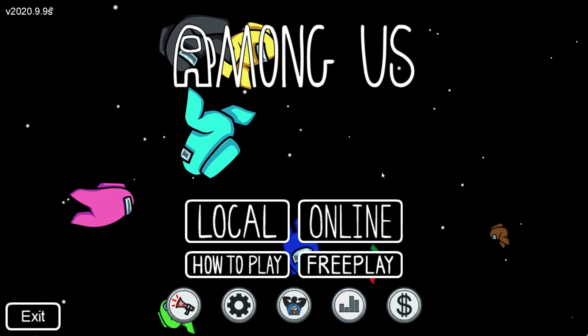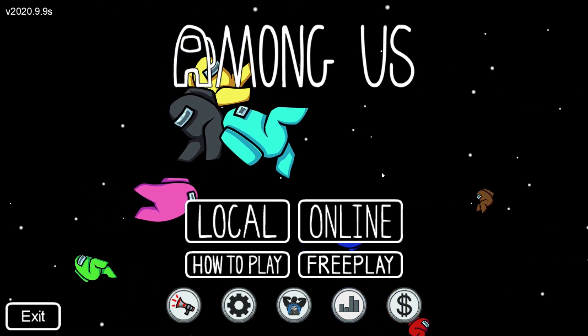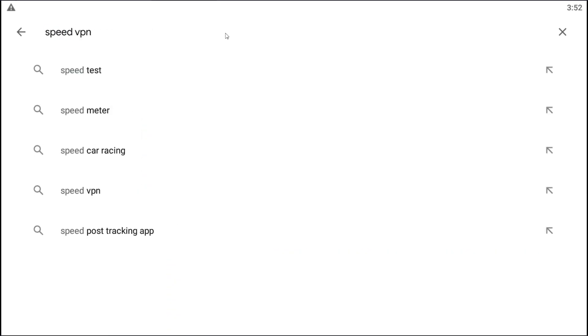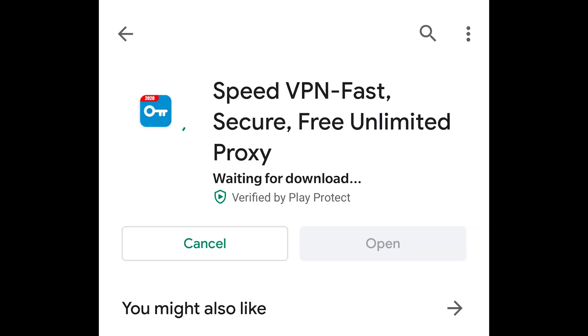So let's get started. The solution is all about just downloading a VPN from the Play Store. You just have to search for Speed VPN. If you're trying to play the game on your Android device, you just have to download Speed VPN from the Android Play Store, then install it.